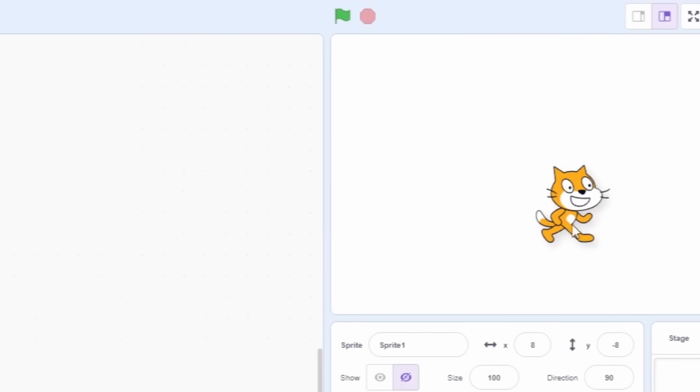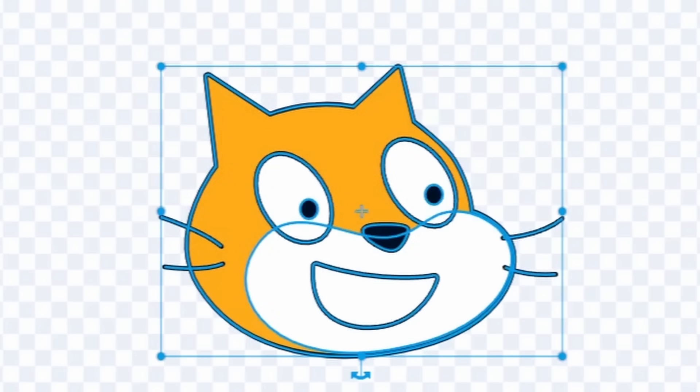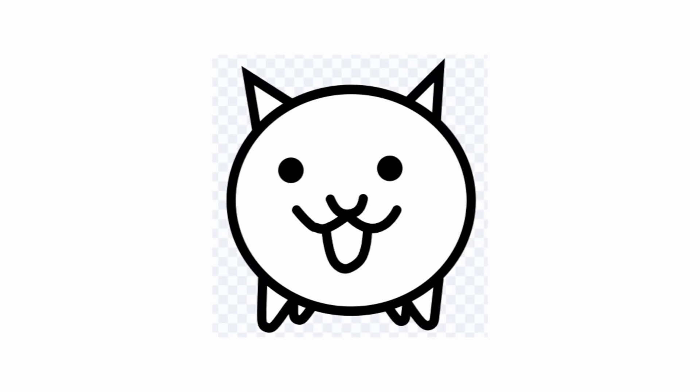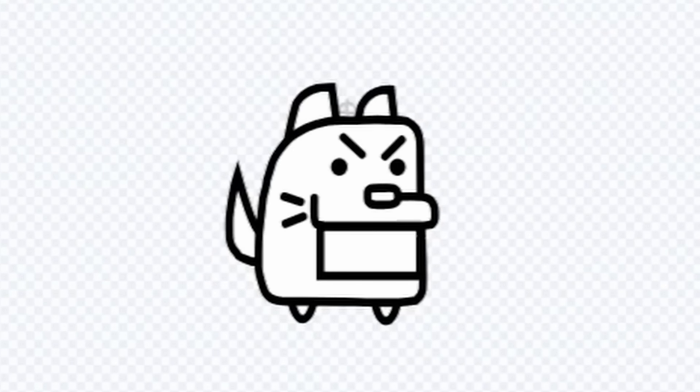We actually have a cat right now, but it needs to look a little more like this guy. Maybe we don't use this cat head. Okay, we're doing good, we have a circle. This is looking pretty good, right? Why does it look like this? Now let's start making our dog. Oh, what happened? Honestly, I think we're cooking.